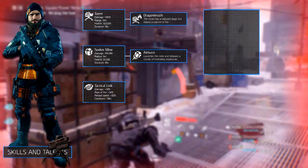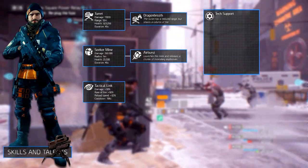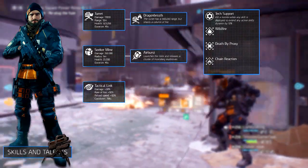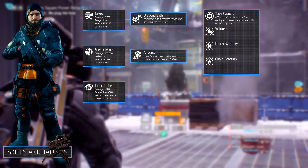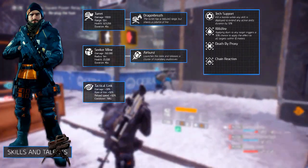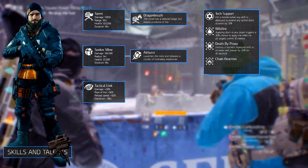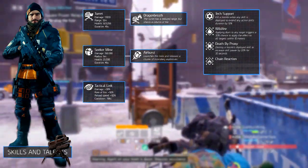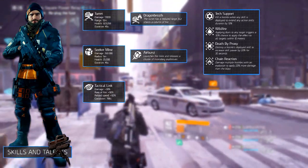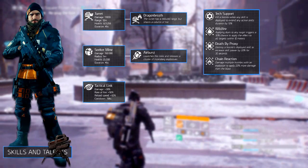Since it is a DPS-focused build, equip the Tactical Link. The recommended talents are Tech Support, Wildfire, Dead by Proxy, and Chain Reaction. Tech Support extends any active skill duration by 10% when you kill a hostile while any skill is deployed — very useful with the turret. Wildfire triggers a 30% chance to apply the Burning effect to all targets within 10 meters when applying it to any target — there's literally no reason not to pick this. Dead by Proxy increases your skill power by 20% for 30 seconds when you destroy a hostile's deployed skill, boosting your turret and Seeker Mine. Finally, Chain Reaction applies 20% more damage from the blast when you damage multiple hostiles with an explosion — useful with the Seeker Mine and grenades.